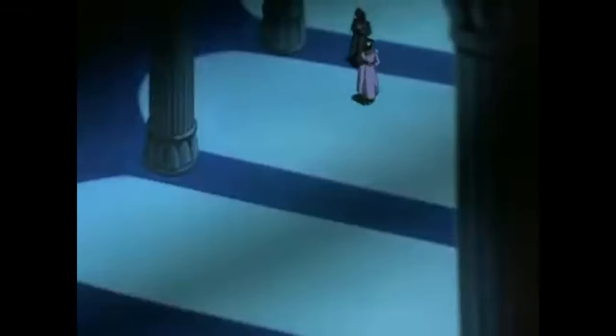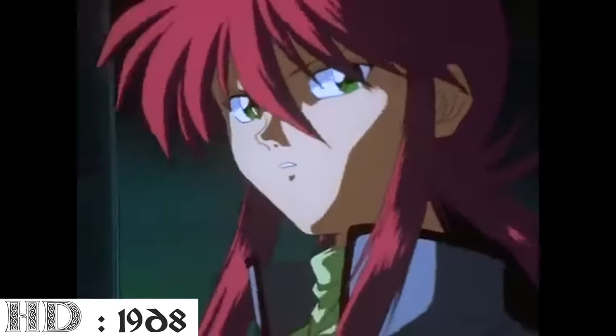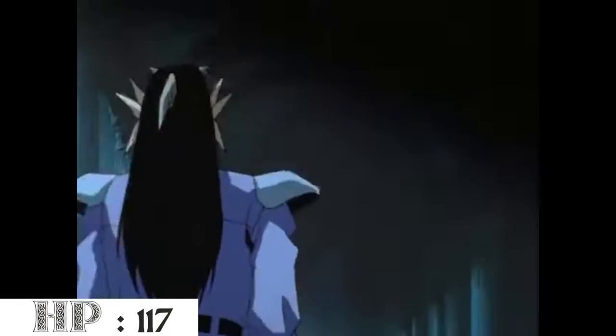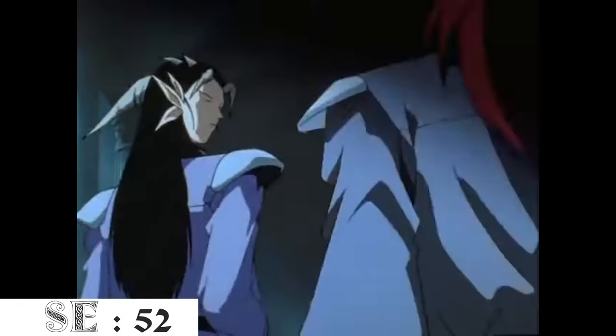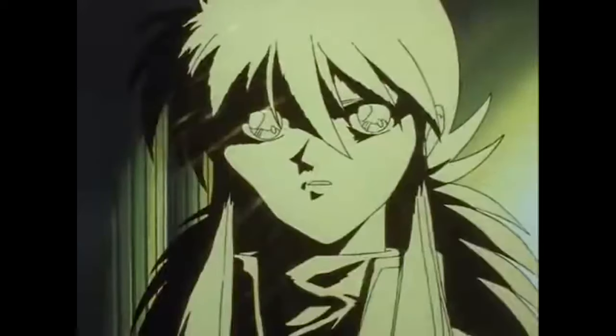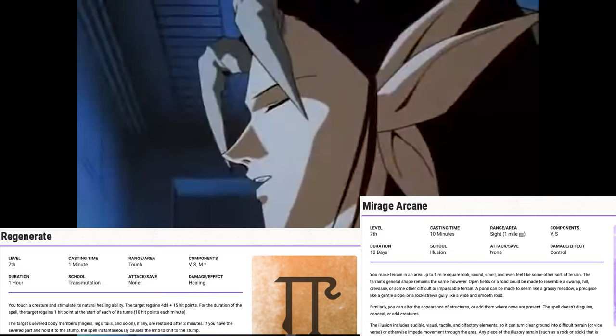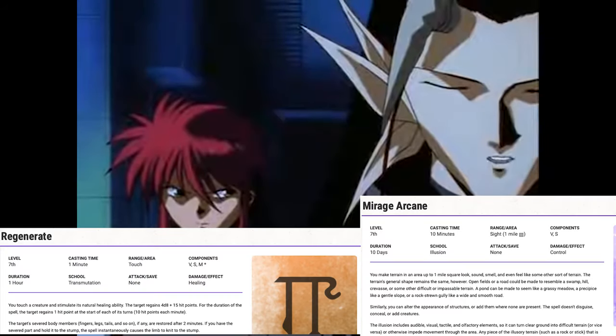At level 19, we take another level in Druid, giving us 19d8 hit dice and a maximum hit point total of 117. Symbiotic Entity's temp hit points improve to 52. At this level, we finally gain a 7th level spell slot. We have a total of 18 spells we can prepare. For the 7th level spells, I chose Mirage Arcane and Regenerate.